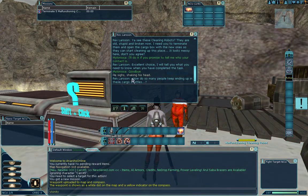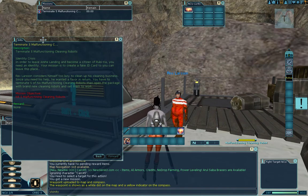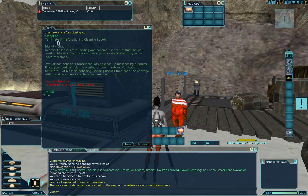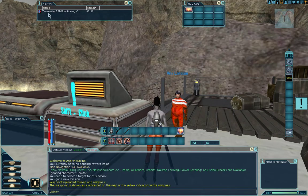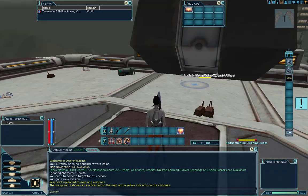After accepting, we can click the mission info button to read the full objective: 'Terminate five malfunctioning cleaning robots. In order to leave Arete Landing and become a citizen of Rubi-Ka, you need an identity. Rex Larson wanted a favor in return - terminate five malfunctioning cleaning robots, then open the package with brand new cleaning robots and set them to work.' Now we need to go find and punch some robots.